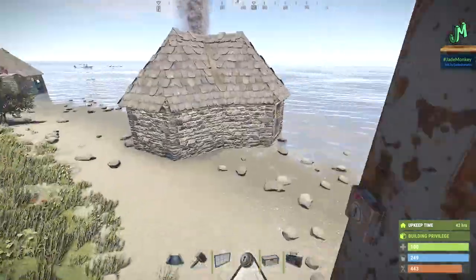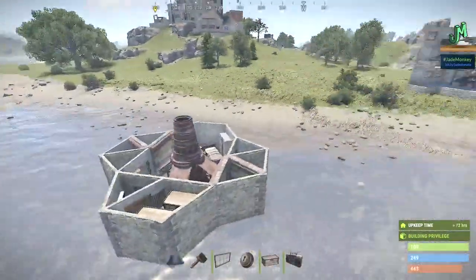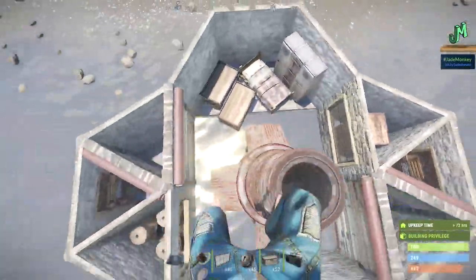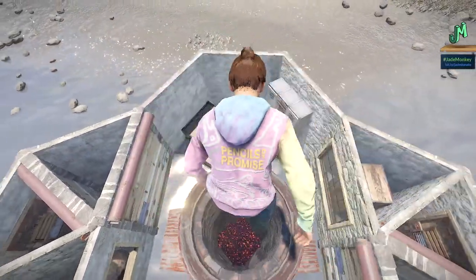I'm going to show you the footprint real quick while I take a swig of the old tactical cylinder. I'm going to use my admin powers and show you the floor plan. Here's the tool cupboard. I'm going to try to look in the same direction each time — I'll have my character stand right here and then pull the camera back.